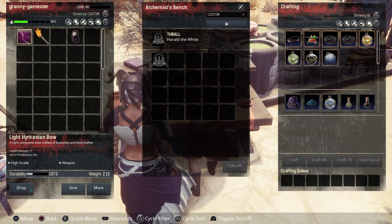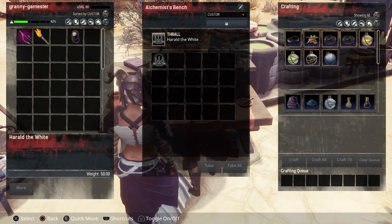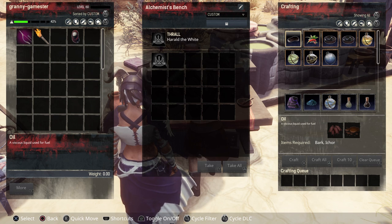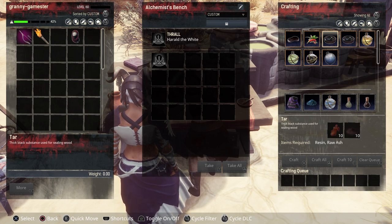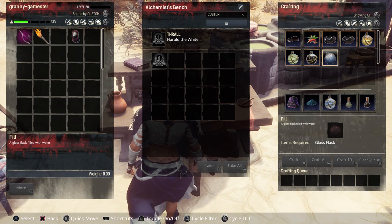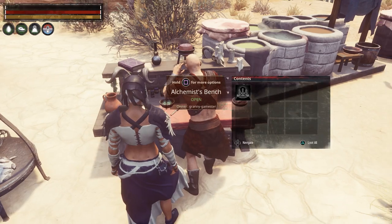This is Harold the White — a T4 alchemist — and on the right-hand side you can see all the great things he unlocks: another way to make tar from bark and ichor, spice can be made here instead of just the grinder, two different ways to make tar using resin and raw ash or oil and raw ash, plus you can make the demon fire orb, gaseous orb, grease orb, and fill water orbs.